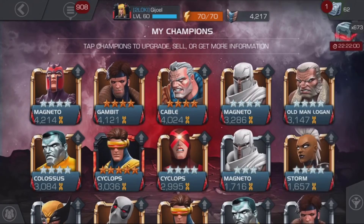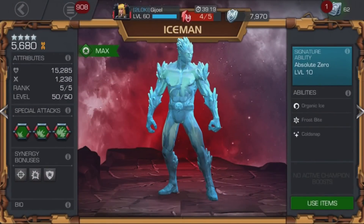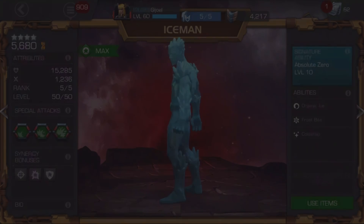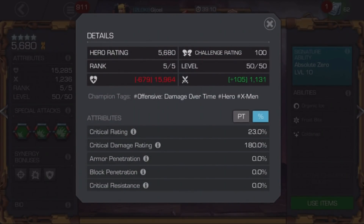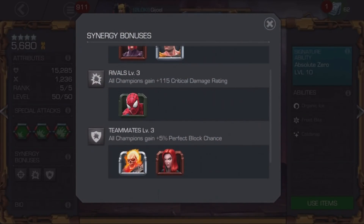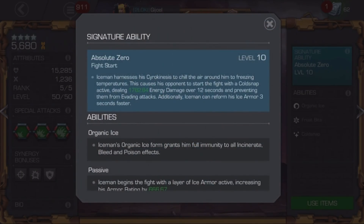So what is it about Iceman that makes people absolutely fall in love with him? It's not necessarily one thing — it's a collection of really strong attributes overall that make a very strong character. If you look at his crit attributes, his crit rating and damage rating, they're kind of middle of the road. Same thing with the synergy bonuses — crit ratings, perfect block — nothing unique or special there. It's really once you start digging into his passive abilities, his debuffs, his awaken ability, how all those things play together, along with the fact that he is triple immune, that's when you really start understanding where the value in Iceman comes from.